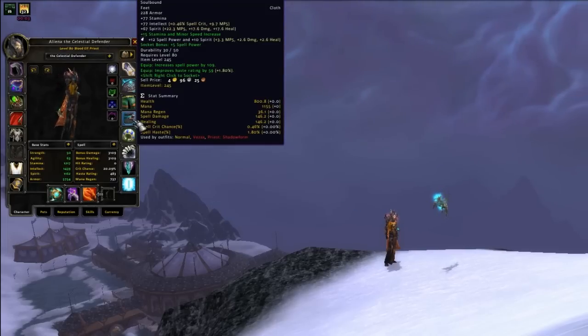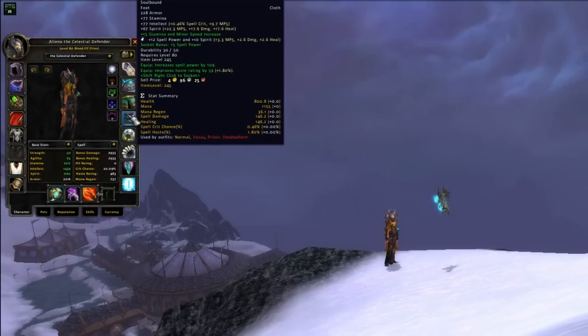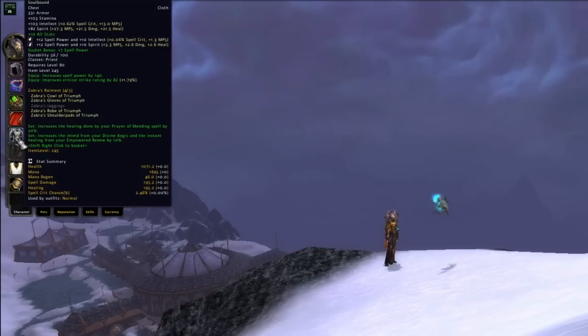As far as gemming goes, there are different ways to gem your character. You can stack just one stat that you are lacking or favor and neglect all others, or you can choose to gem for socket bonuses. I personally prefer to gem for socket bonuses using Luminous Ametrine and Purified Dreadstones. That way I stack up on Intellect, Spell Power, and Spirit — the three stats most important for my playing style.